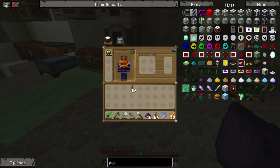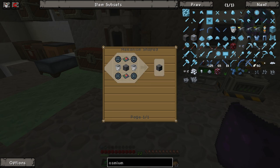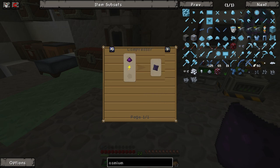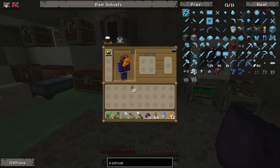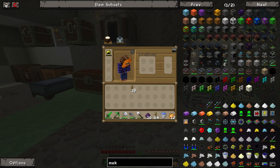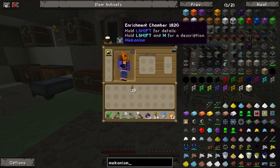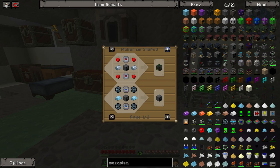Cool! We have obsidian dust and we need the osmium compressor to get refined obsidian. Let me make sure that's right. It's just a combiner — yeah. We still need diamond dust. We can make more diamond stuff, which was really cool. Where is it? Is it the enrichment chamber? Enrichment chamber — what are you used for? Let me search for diamond to get kind of what we want.